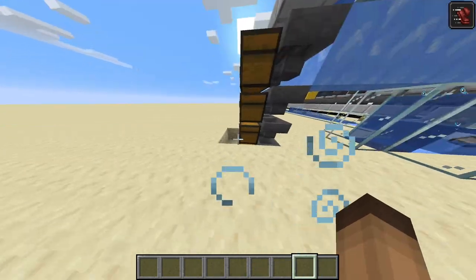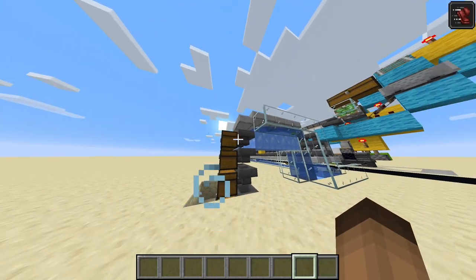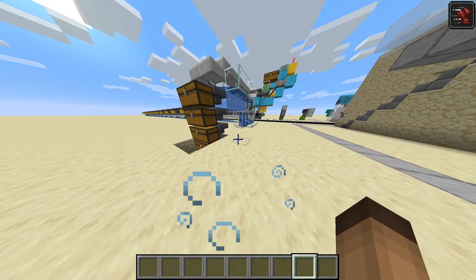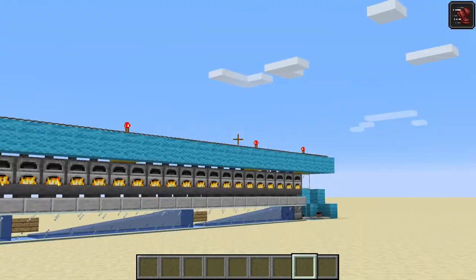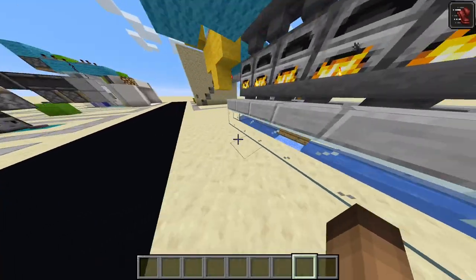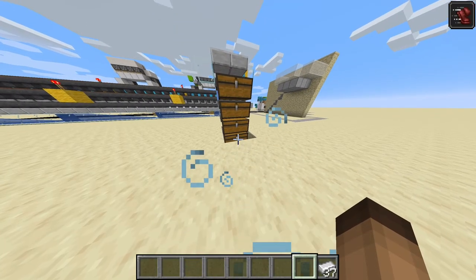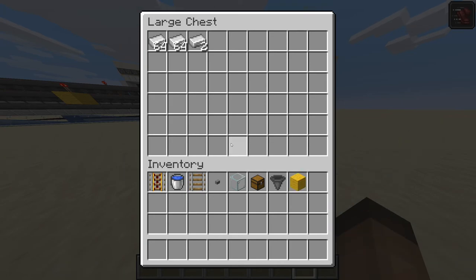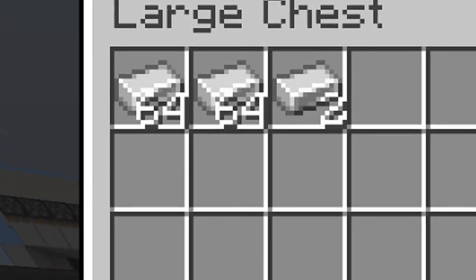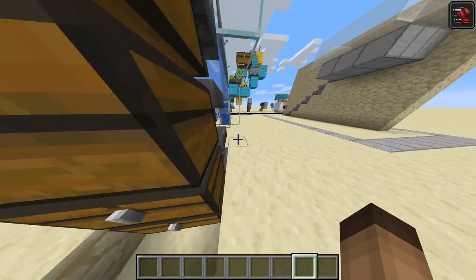Sometimes it goes to the upper one, sometimes to the lower one. The lower one should be logical because hoppers go down first then to the side, but sometimes a bit ends up in the upper one. No more stuff dropping out, and if we take this and put it in the chest, as you can see we have exactly two stacks and two iron. That's it for the showcase.